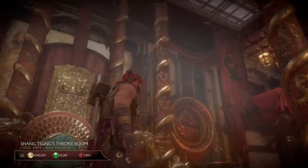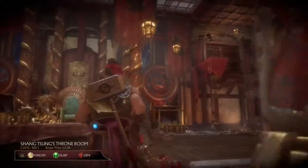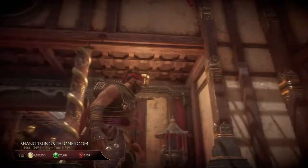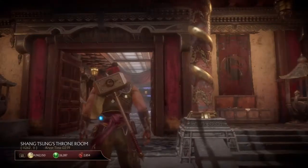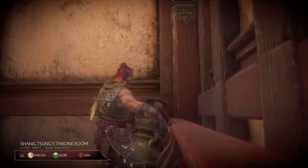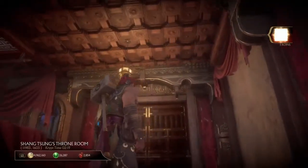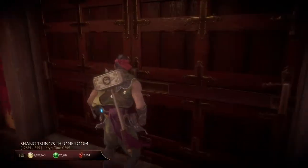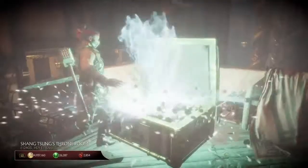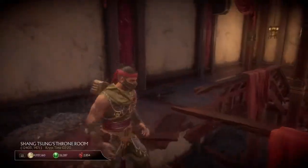Oh, we have a demon head here. I wonder where I can find that. Maybe up there. Oh, here's a chest, but it has worthless items.